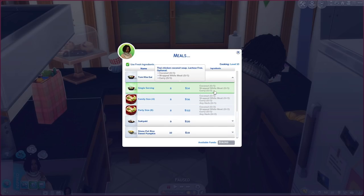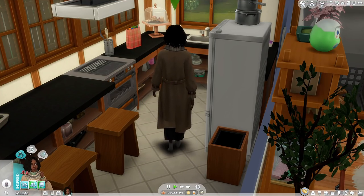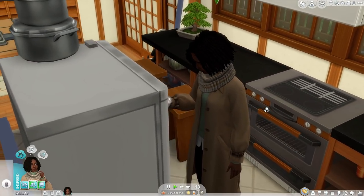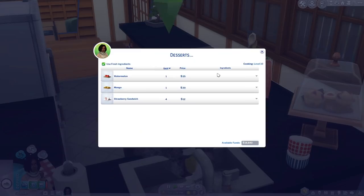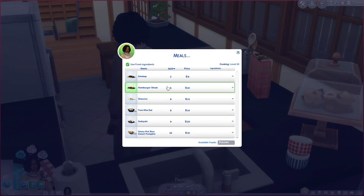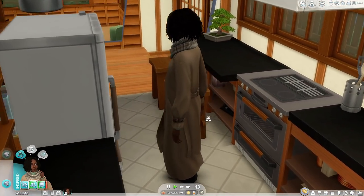There are also custom drinks — my Sim made some bubble milk tea not too long ago, taro flavored, which is my favorite. She just grabs it out of the refrigerator already made, and there she is drinking bubble tea. One of my favorite things about this mod is the presentation. Let's make the strawberry sandwiches and some gimbap — let's do family size and line everything up like we're having a party.